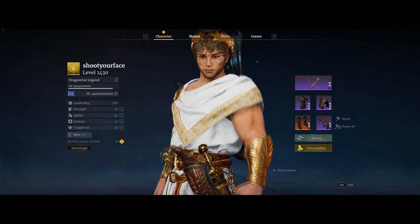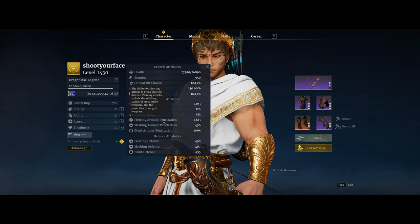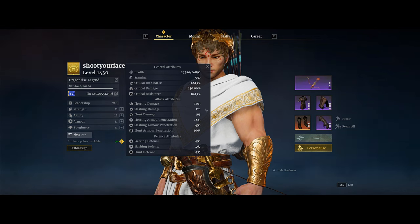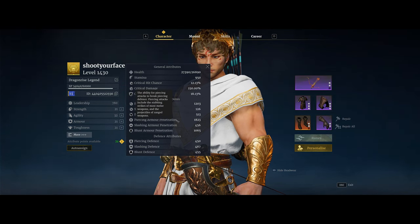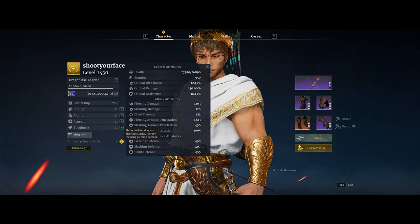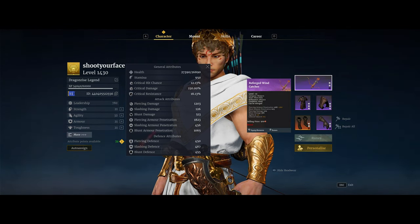Now let's hop into the attributes. I'm aiming for around 2,000 piercing armor pin — absolute minimum of 1,900. You get a lot of piercing armor pin and weaken bonuses, but I want to make sure I can get through pretty much any heavy armored enemy hero or unit. The rule of thumb is you want around double the piercing defense in piercing armor pin to effectively damage those heroes or units. The heaviest armor heroes will generally have around 1,000 to 1,200 piercing defense, so I go for 2,000.